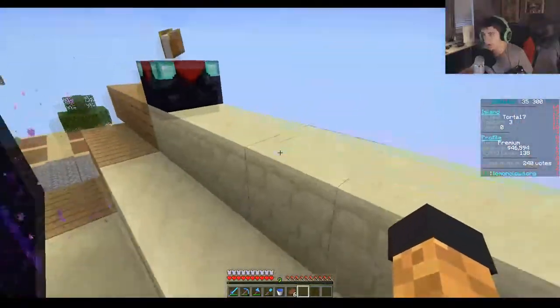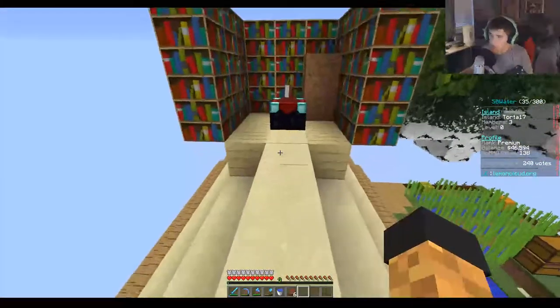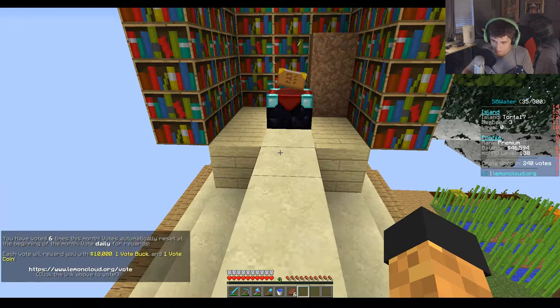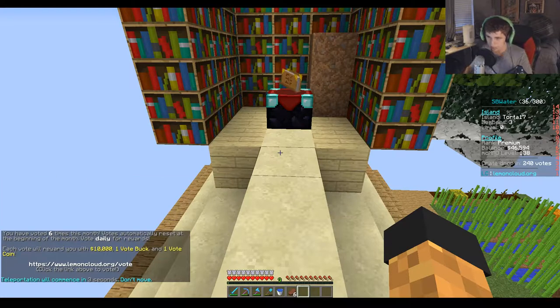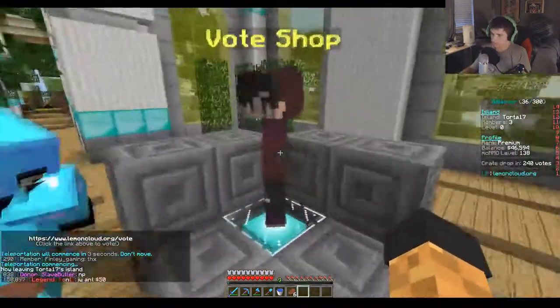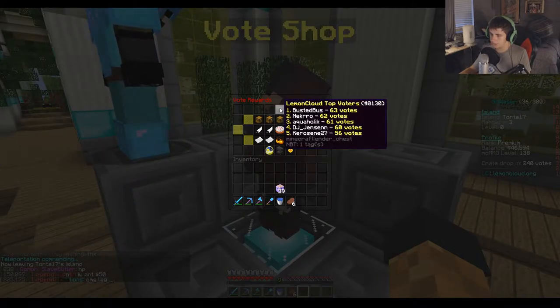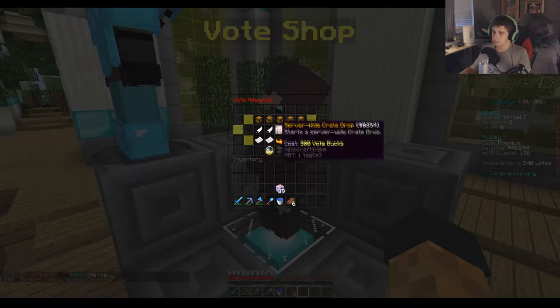I got eight blocks of emerald — from the vote shop! The vote shop! How do you do that? You do slash home and it takes you to the starting island thing, and you click vote shop, and then there's a thing and you click voter crate. And then I used my three vote bucks. I have two vote bucks and three vote coins.